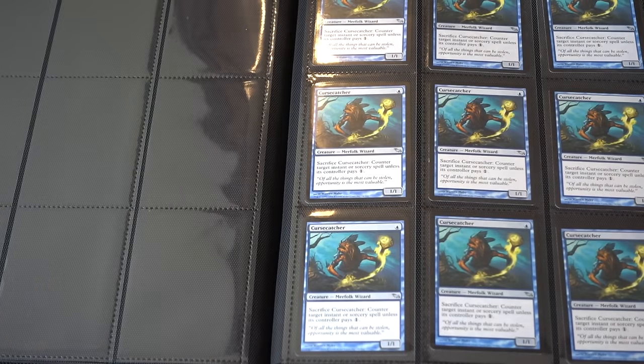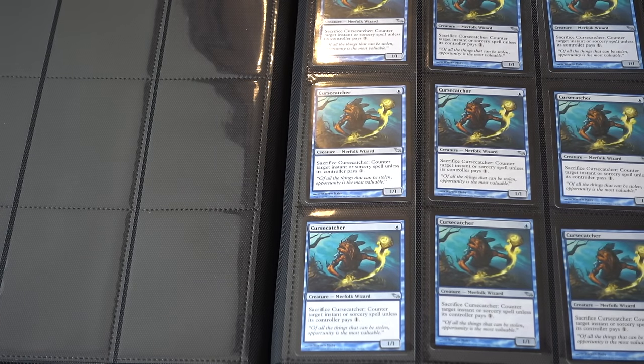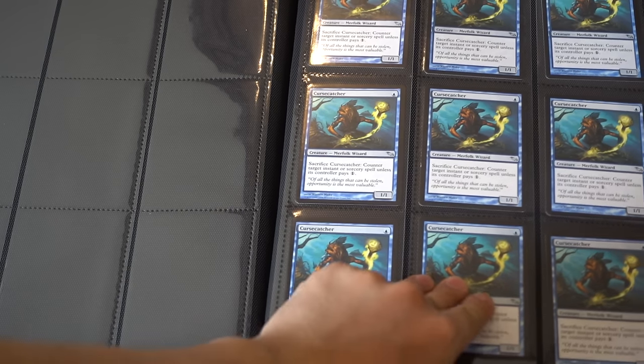So this is my trade binder. I can also do cash as well as PayPal and even altars. Altars are always good.